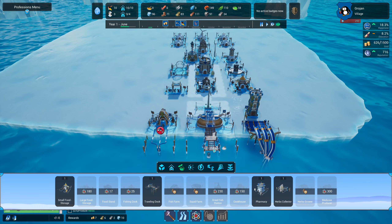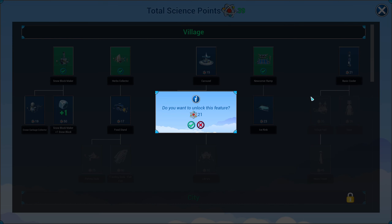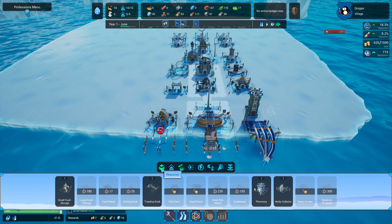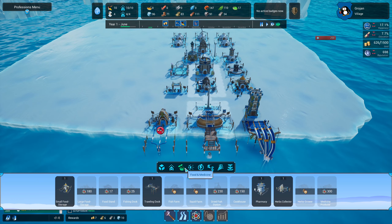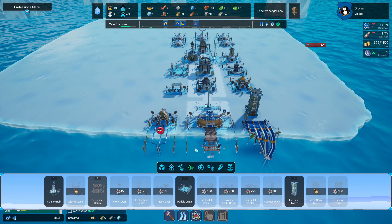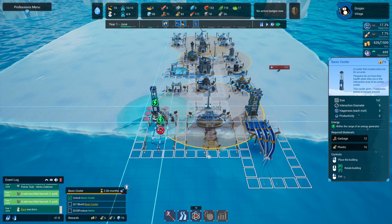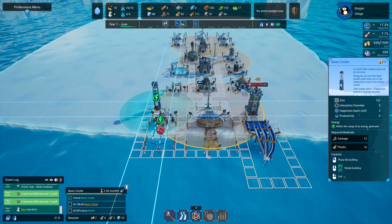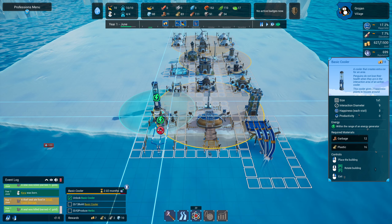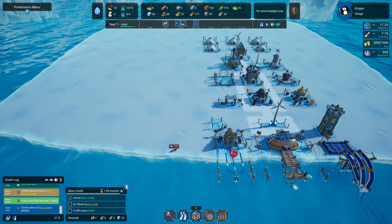The basic cooler costs 21 science points. We need to build it — it's in the power section. A basic cooler placed about there should be okay. If we need to do something next to it we should still be able to build, and having a bunch of coolers would be really good. We need more people though.